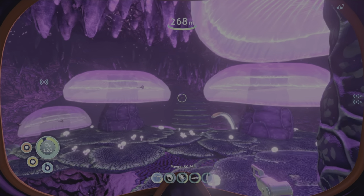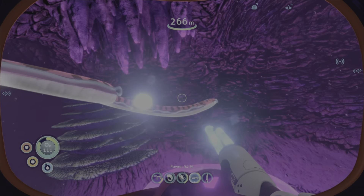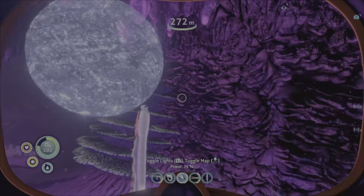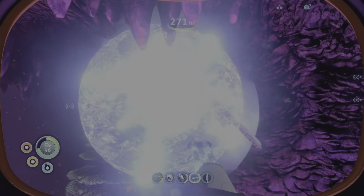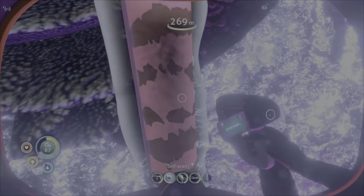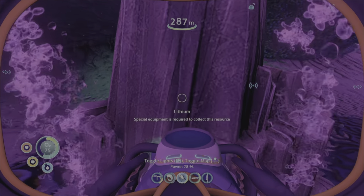Should we try and scan one with our stasis rifle? Oh my god, it took a few shots - wait, it didn't even work. This stasis rifle - maybe it needed a charge shot because it's big. I think that worked - scan at two times speed, come on scan it! I can't scan it - it's glitched out. Oh my god, the stasis gun is just a glitch machine.